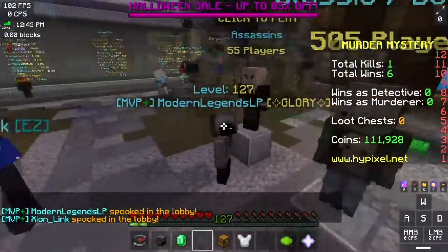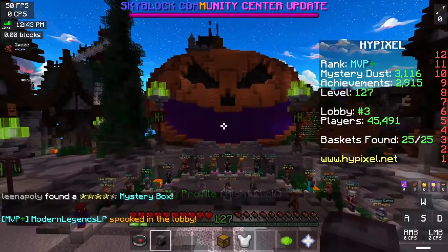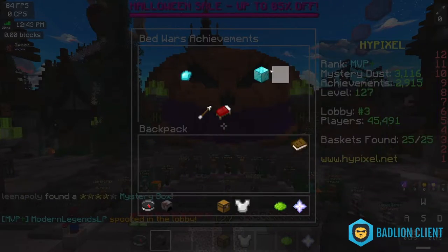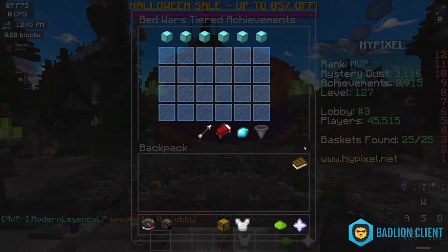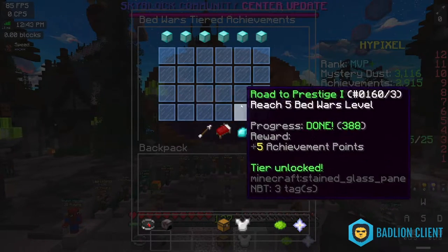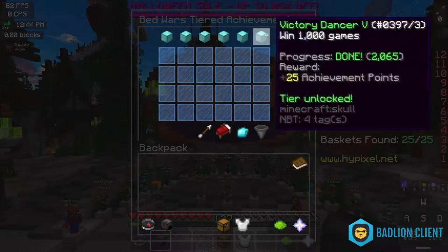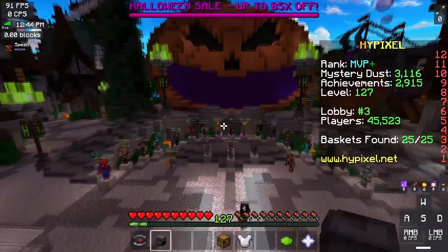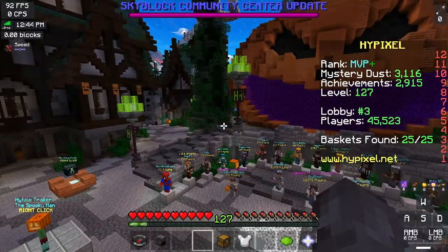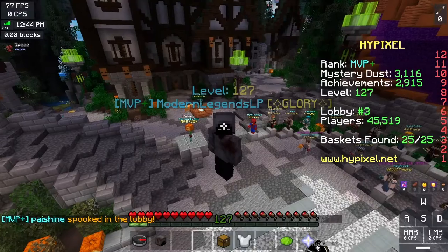I don't personally know people that play Murder Mystery, but yeah, pretty cool. By clicking on your head in the lobby on the diamond and on any tiered achievement you want, if you haven't already completed these achievements and you click on one, you can actually activate a process where it shows you your progress of that achievement in chat. So if you are new to Hypixel and you need help with your achievements, that's pretty cool.